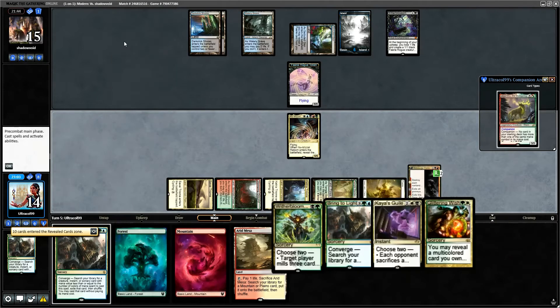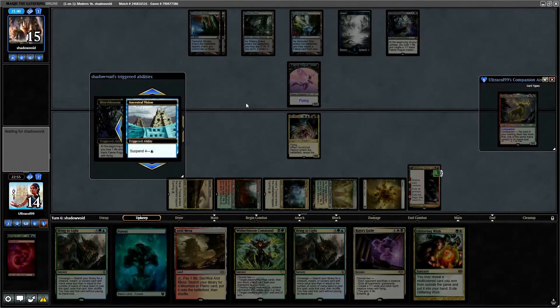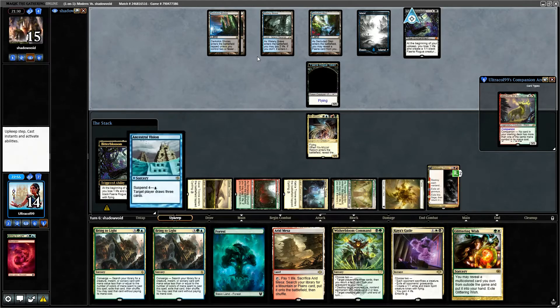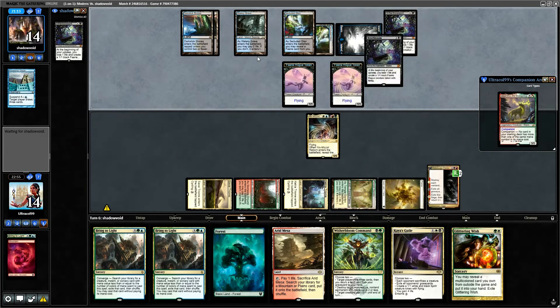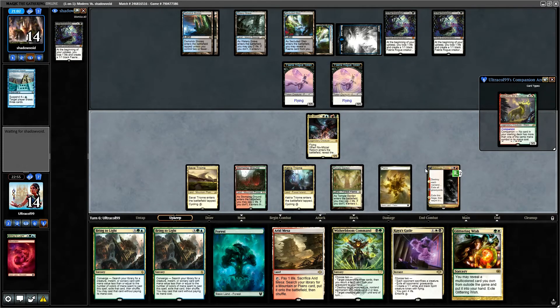We'll discard our basic Mountain because you should always discard the mountain. They get to draw three cards here. They reveal they have a second Bitterblossom, which they cast. So we need to flip our Hisugu here. We can play a land — although they have more interaction, so what do we do? We could go for the wish.